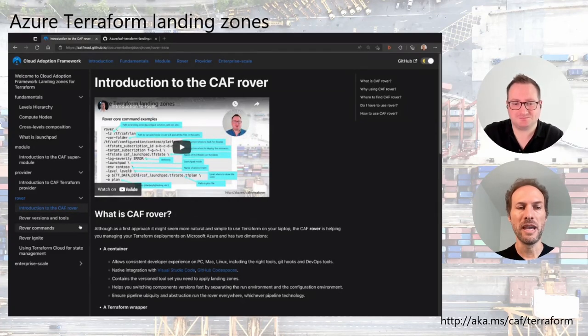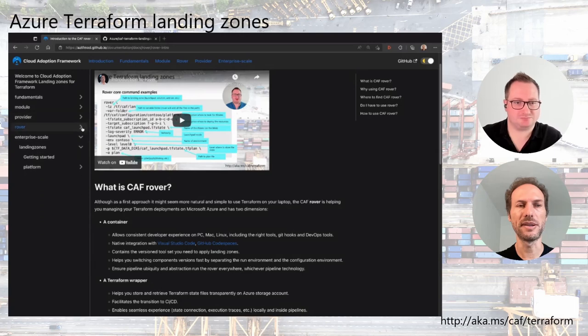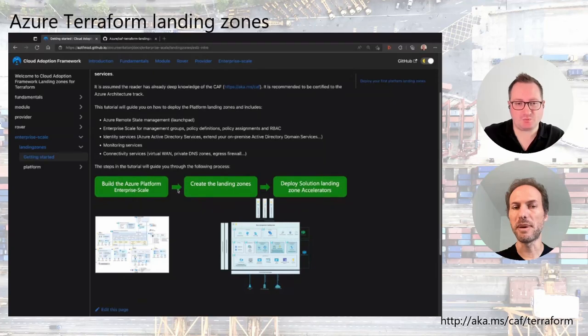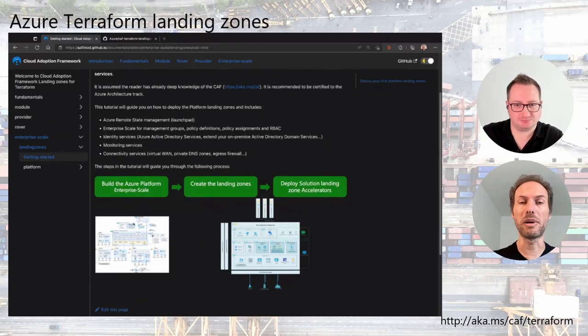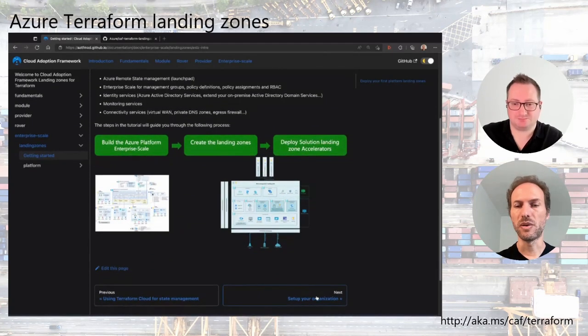So why do we need the rover? It's to drive consistency and make sure we can manage the rollup upgrade on a monthly basis. In order to get started, we follow the enterprise scale section. When you get started with enterprise scale, we explain what we mean by that, how you can build your platform, and in another video we will show how to create your own landing zone and deploy what we call a landing zone solution accelerator.